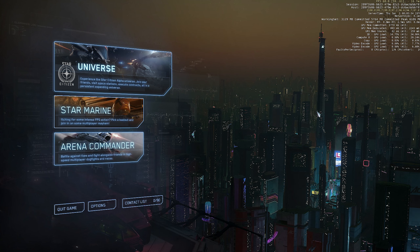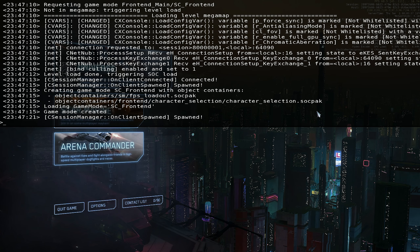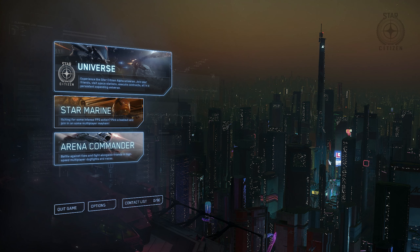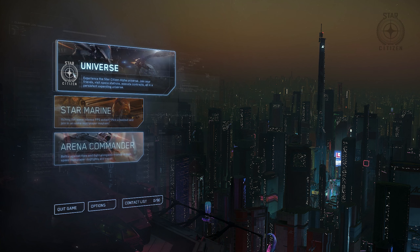I'm going to teach you a command before anything else. You're going to bring up the tilde key and type r_displayinfo equals zero. You'll see this little r_displayinfo colored version come up with brackets — that means it's working. Hit the escape key and you'll notice it's gone. You can use a custom user config file to get rid of that permanently, but it will spawn generally with each patch right now. It's annoying sometimes if you just want to enjoy the prettiness of this game.